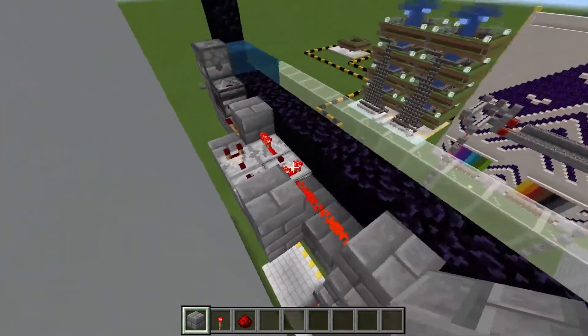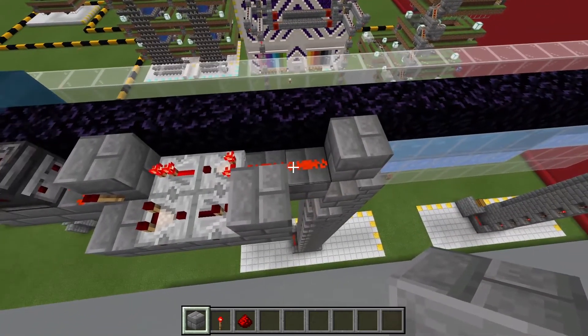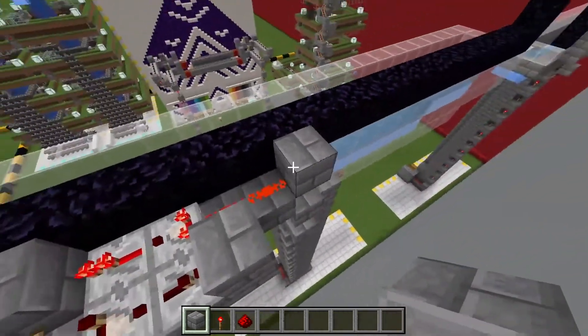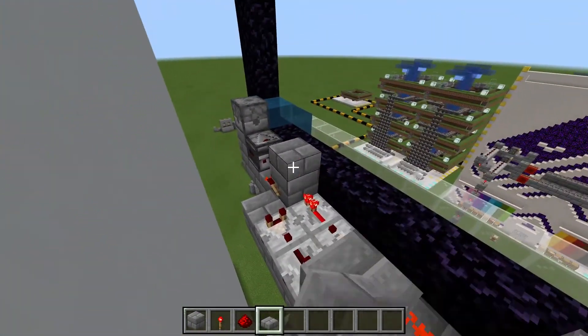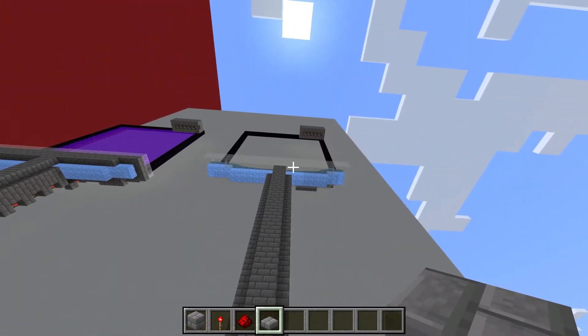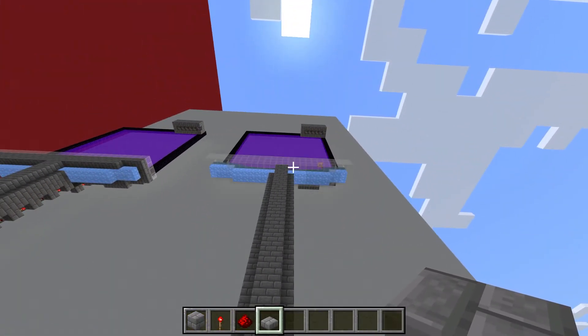To be safe while we're up here, let's place three slabs on top of these blocks so nothing can spawn on there. Let's turn it on and see if the portal starts up. And the farm works like a charm.